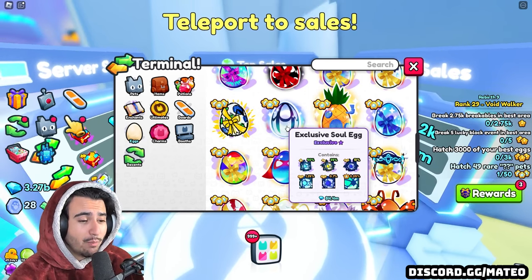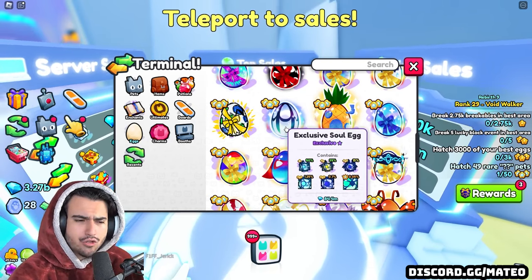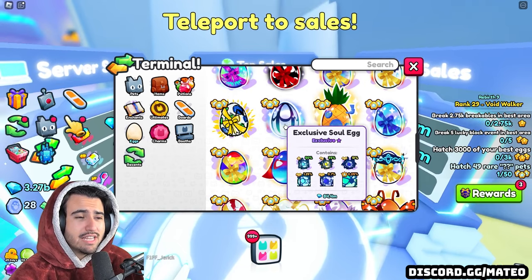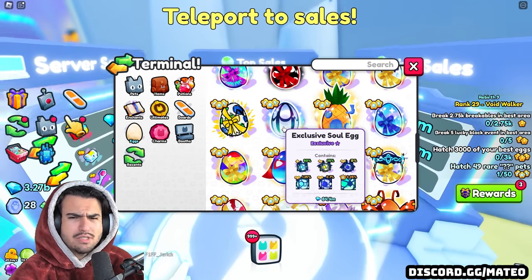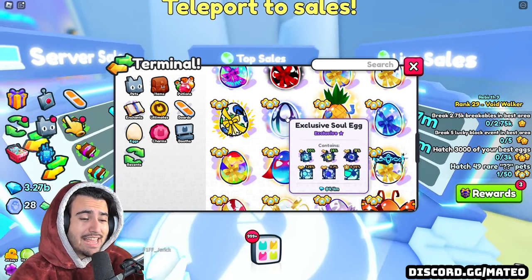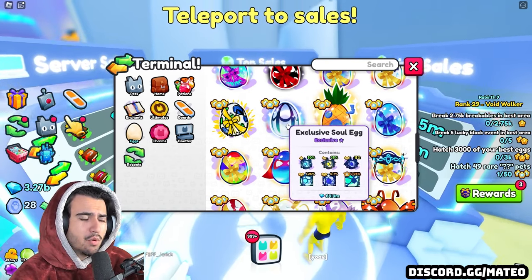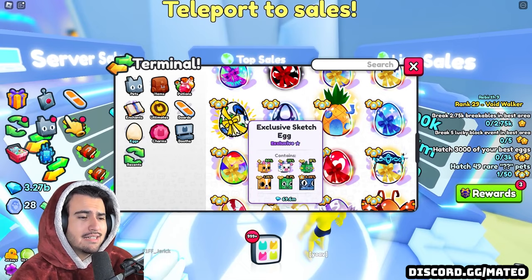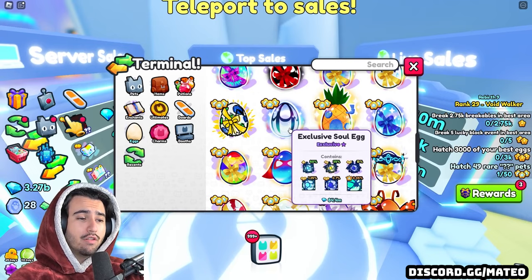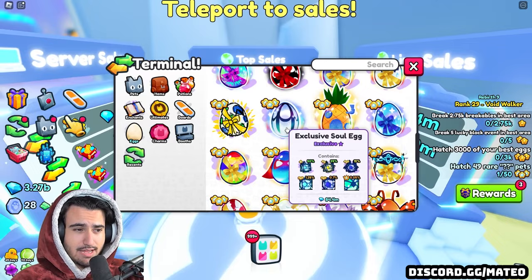The current exclusive egg is the sole egg, selling for 84.4 million, which is absolutely insane because this is only 400 Robux. Just a few months ago, the current exclusive egg in the shop was only selling for like 30 million, and that was even high. And now it's sitting at 84.4 million. I'm not sure why these sell for so much more than some of even the older eggs like the sketch eggs. Maybe it's just because a lot of people aren't actually buying all of these newer eggs recently, just because the player count in the game has been a little bit dead.